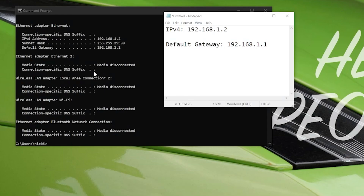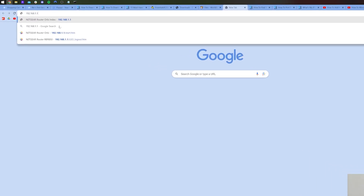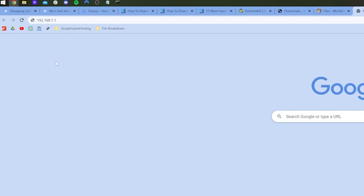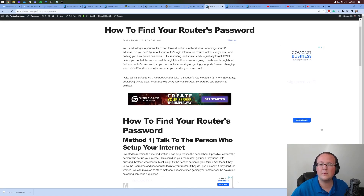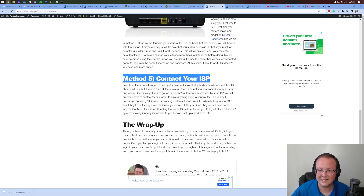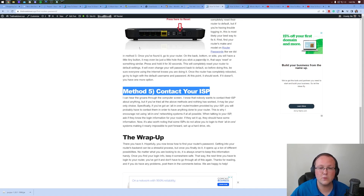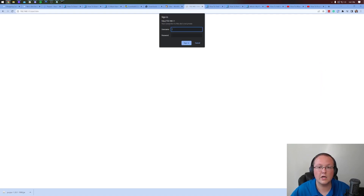Now open your browser and in a new tab type in that Default Gateway address — for example 192.168.1.1 — right where you would normally type youtube.com. Hit Enter and you'll get a router login box. You need your router's username and password, which is different from your Wi-Fi password. We have an in-depth guide in the description covering five methods to find it. Most people can use Method 4 without needing to contact their ISP.